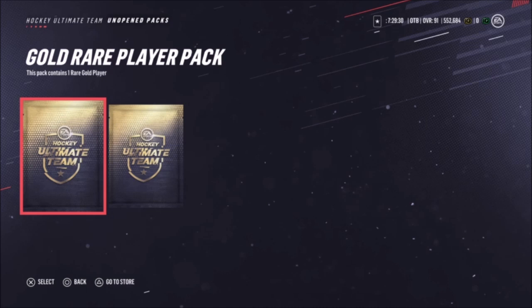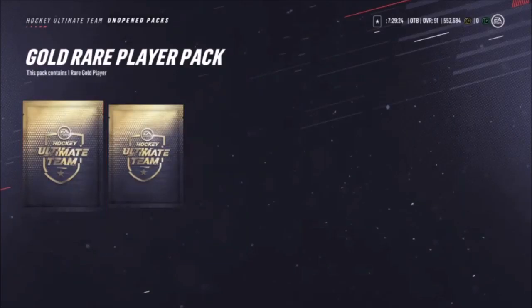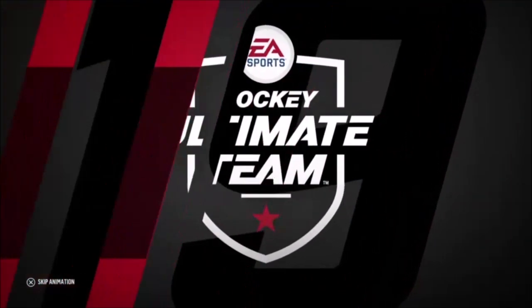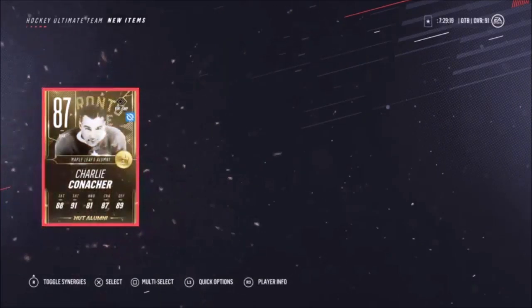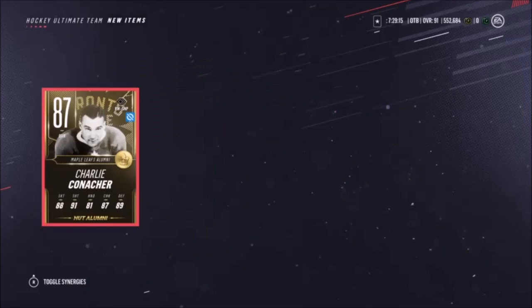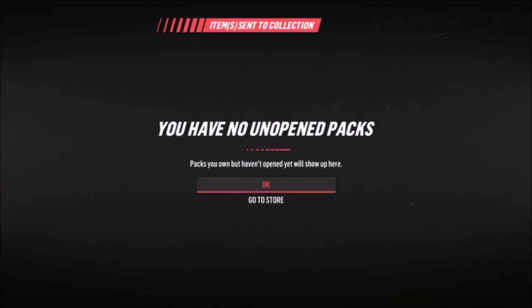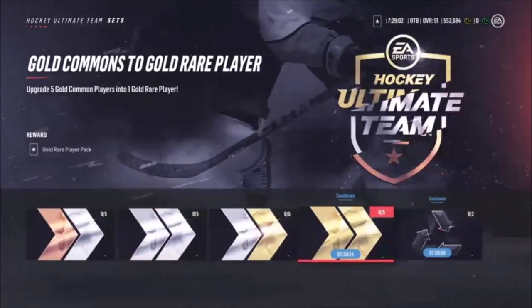Alright, here we go — two re-roll sets. Here's your gold rare player packs. Is it just me, guys, or have you been getting a lot of those Diamond CHL or European League players? Let's see what we can get. 87 Charlie Conk — not bad, I pulled him three times when he rolled this year, but I put him back because I'm never going to use him. AD Team Amaya. Yeah guys, leave a like, comment and subscribe, please. We'll see you guys next time — peace out.